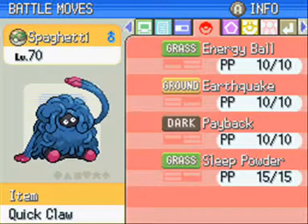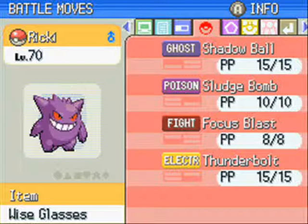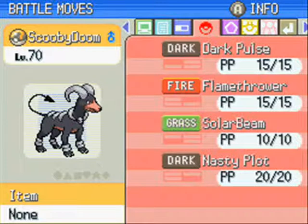Spaghetti at level 70 knows Energy Ball, Earthquake, Payback, Sleep Powder. Riki knows Shadow Ball, Sludge Bomb, Focus Blast, Thunderbolt. Scooby Doom knows Dark Pulse, Flamethrower, Solar Beam and Nasty Plot - it learned Nasty Plot at level 60.